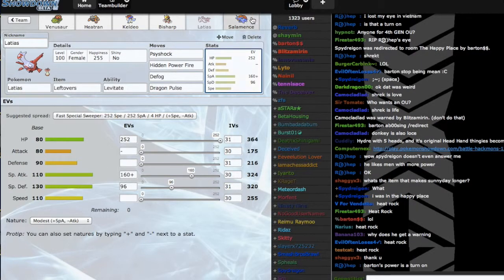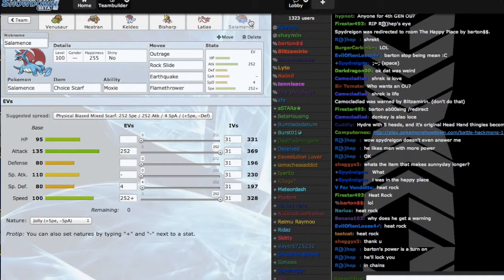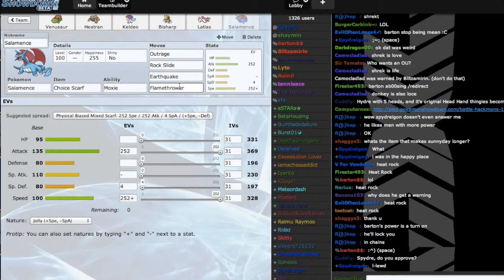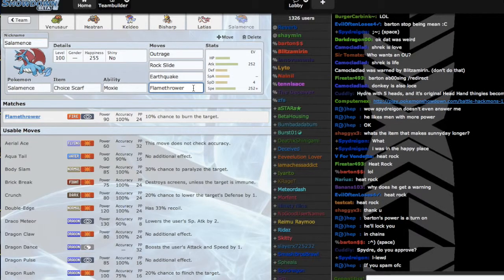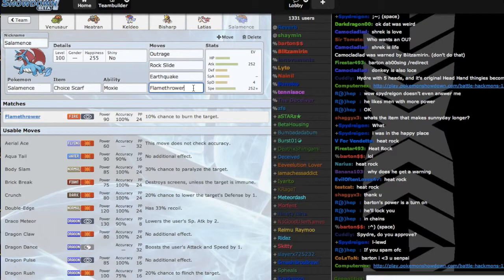Then I have my Choice Scarf Salamence, which is the revenge killer on the team and probably the most clutch member, because I needed help with either of the Zards. Choice Scarf Moxie allows me to take out Zard Y with Rock Slide, Zard X with Earthquake, and take out Ferrothorn and Scizor with Flamethrower if Heatran is gone. I also have Outrage for primary STAB, and cleaning up teams with Choice Scarf Moxie Outrage is kind of fun.